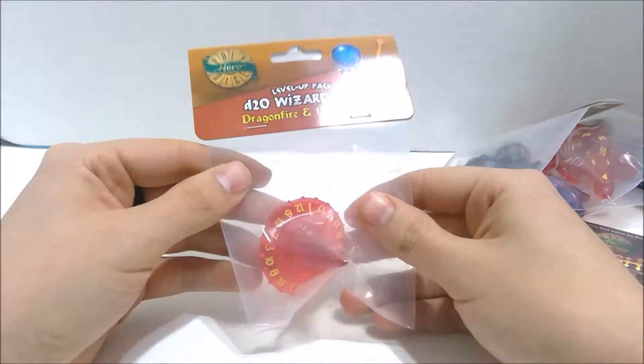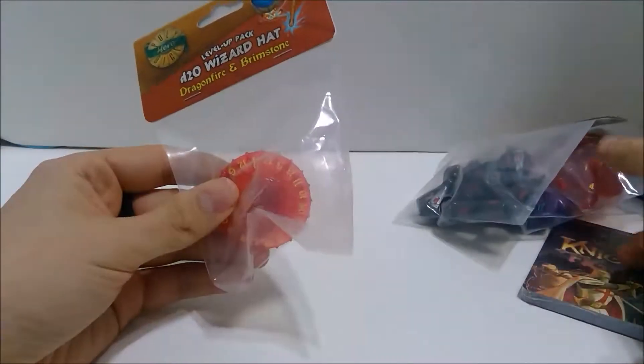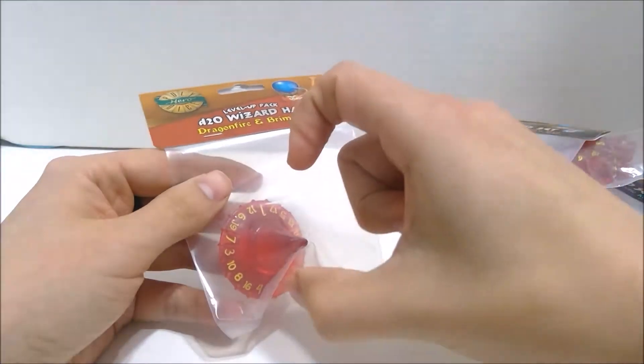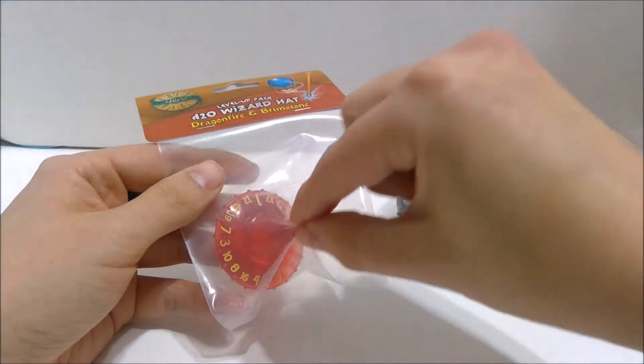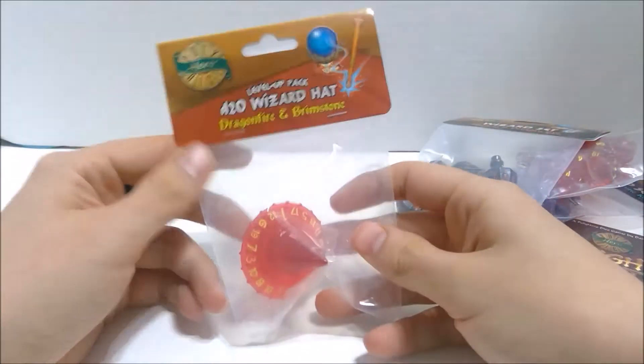And then we also have the D20 Wizard Hat, which is ridiculous — it's in that same awesome translucent red. The Warriors one was a shield that looks just like this, without the pointy hat obviously. But for the Wizards, they get a Wizard Hat, of course.